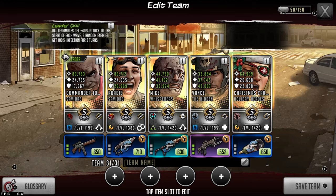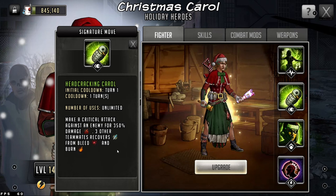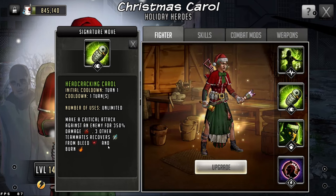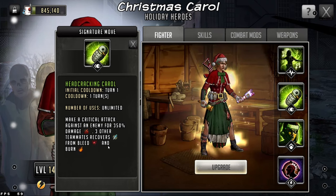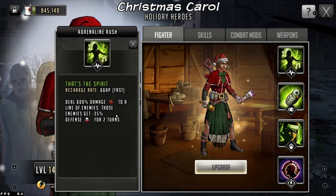Next on the list is Christmas Carol. She's there to help with reflect damage. If you're using Hangin and he goes turn one to reflect damage from vengeance toons, payback toons, and similar, Carol is going to help out with that. When she makes a critical attack against an enemy for 350% damage, three other teammates recover from burn and bleed. So if they put a Zachary or a burn toon on the other team set up for turn one, Carol's going to cleanse that. On her rush she does 600% damage to multiple enemies and those enemies get negative 35% defense.